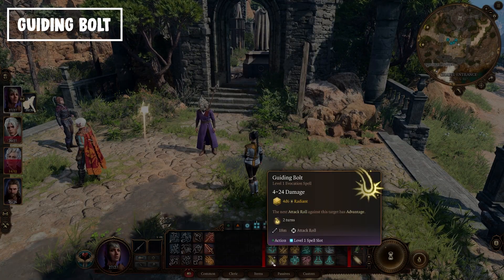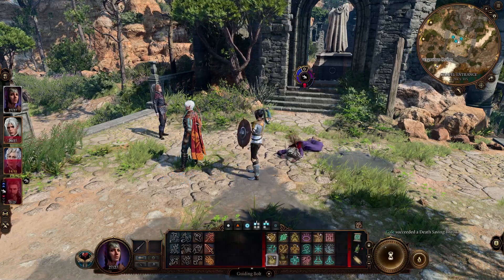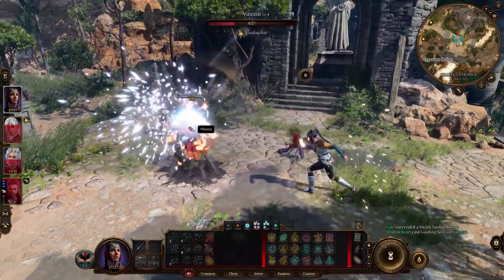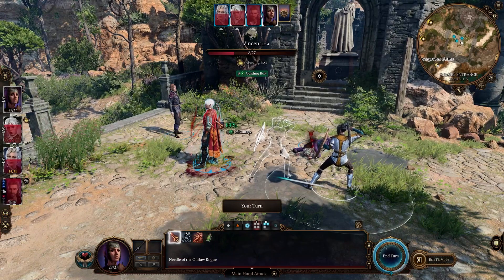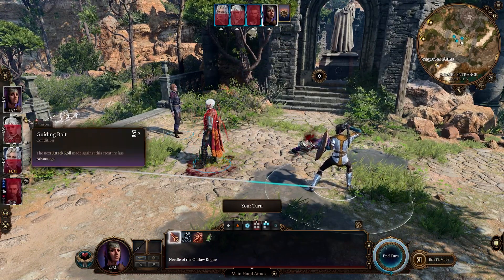The next one is Guiding Bolt, which is pretty cool. First, it has a lot of damage potential, and second, if you hit, you gain advantage on the next attack roll against that target for up to two turns. A pretty good early game spell to keep in mind.